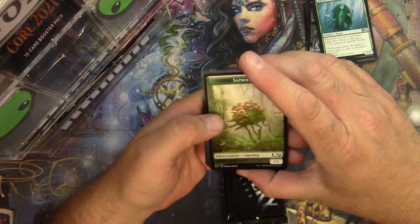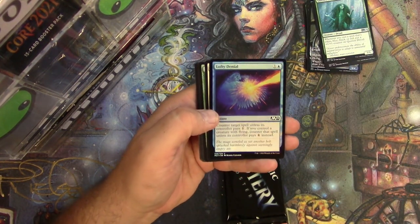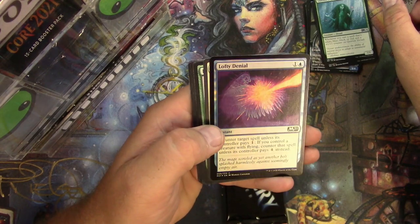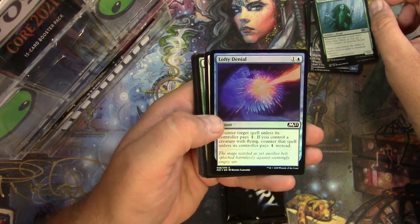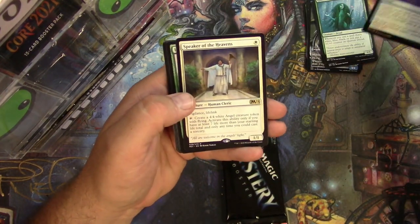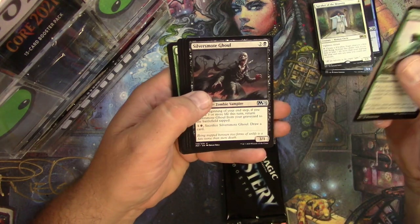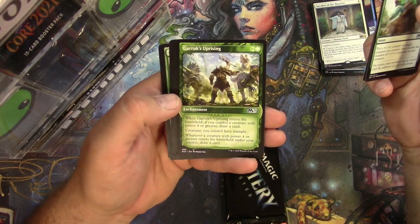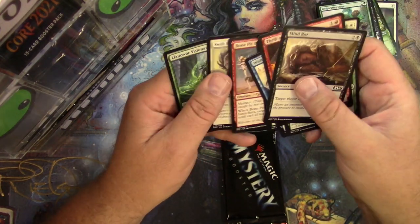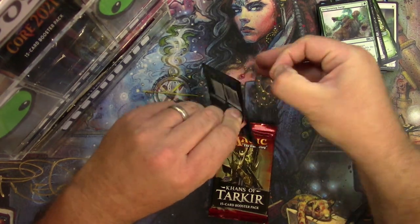Saproling token, Forest, and a foil Lofty Denial. We got pile problems over here — doesn't really matter. Lofty Denial: counter target spell unless the controller pays one if you control a creature with flying, or pay four instead. Very nice. Speaker of the Heavens — vigilance, lifelink, cleric. Invigorating Surge, Silversmote Ghoul, and a Garruk's Uprising — the Garruk showcase style. That's it for those packs.